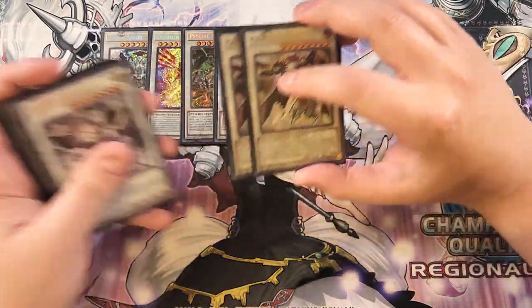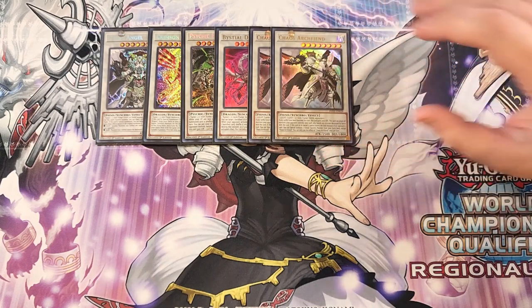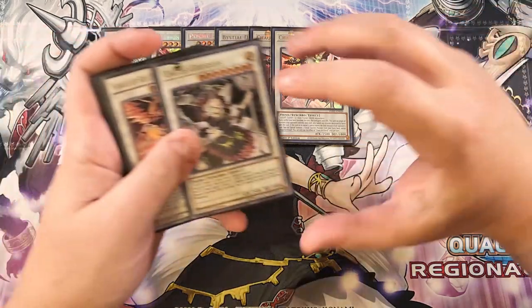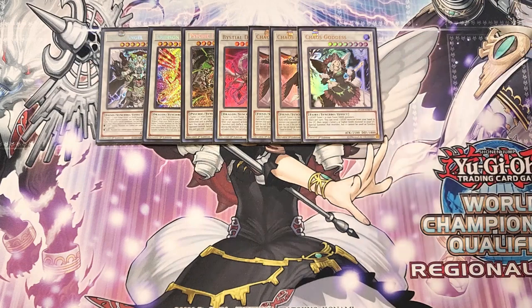We then play two copies of Chaos Arch Fiend. This card usually comes out at 4500 attack because of its effect and is like the OTK machine of the deck — great alongside Chaos Angel. It also makes it easy to summon Chaos Goddess, because if this card in its owner's control leaves the field because of an opponent's card, you can special summon one chaos synchro monster from your extra deck except another copy of this card. We play a single copy of Chaos Goddess for that reason. Once per turn you can send a light monster from your hand to the graveyard, target a level five or higher dark monster in your graveyard, and special summon it — though it cannot be used as synchro material, which is fine since you're just bringing back your big synchro monsters.